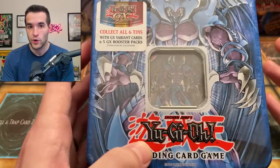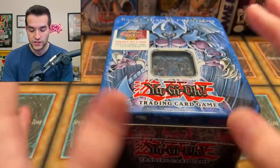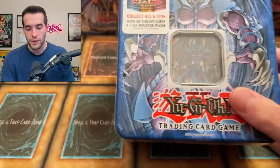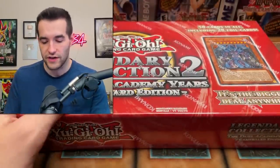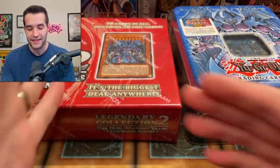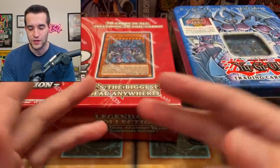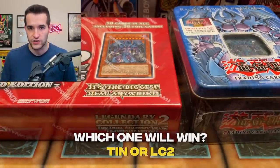Tens are usually terrible value when you open them up, but this Raviel 10 is really popular for GX sealed product because it has one of the sacred beasts and it's super valuable. Usually when you open it, you don't get good value. So we're putting it up against Legendary Collection 2, the Duel Academy years — one of the best value products when you open it because you get so many secret rares, ultra rares, and stuff like that. This 10 is worth quite a bit more than the game board, but I feel like the game board still has the edge in pulls. Let me know in the comments for the giveaway question: which one will win — the 10 or the Legendary Collection 2?